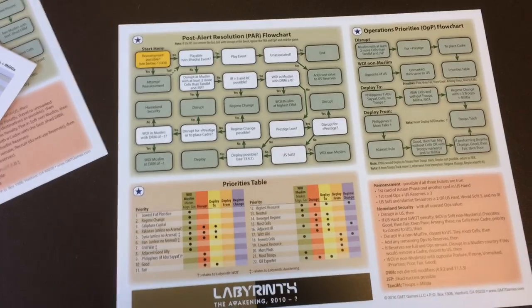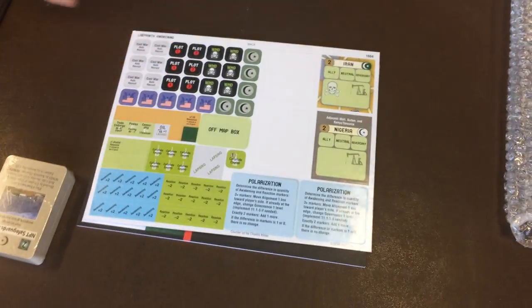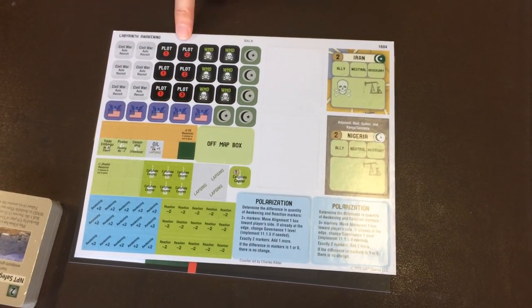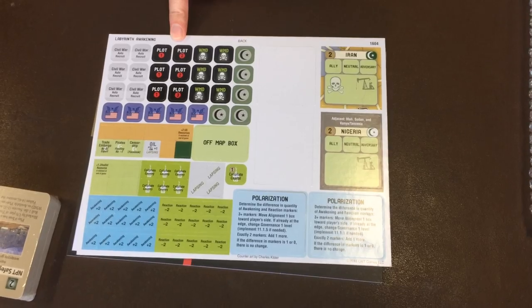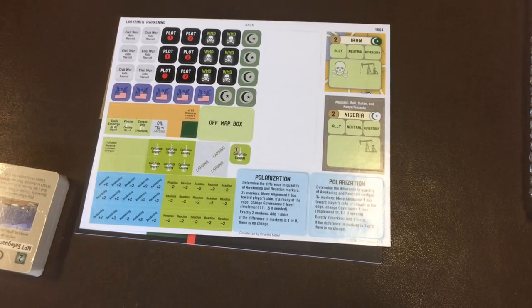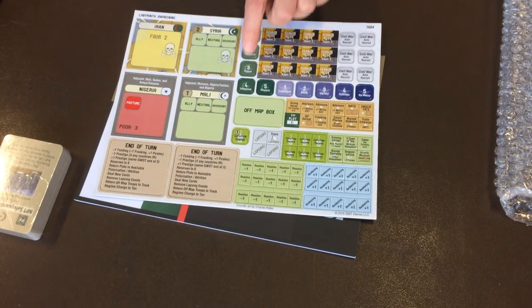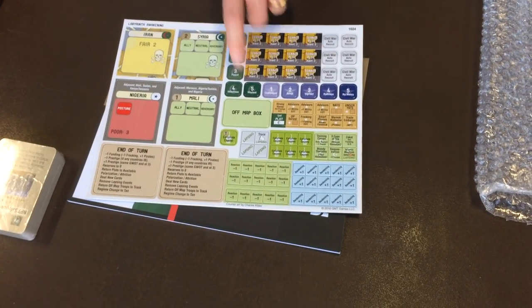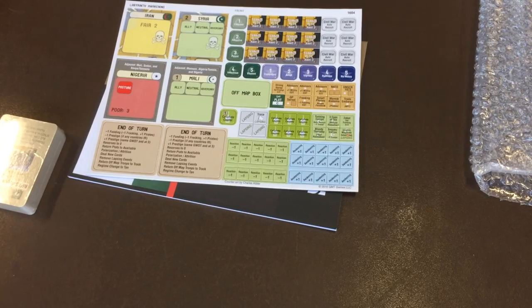One of the key aspects of the game is polarization, where countries move towards either good governance or Islamic rule based on the awakening and reaction markers in the country — there's a mnemonic for that. There are replacement plot markers, the same ones from the original game, included as spares since those pieces get worn out more than any other. There are also bot counters showing how effective the bots are: lower is easy and five is a harder bot to play against.